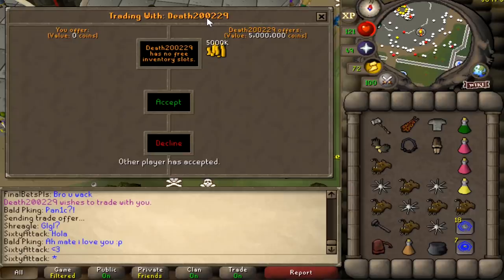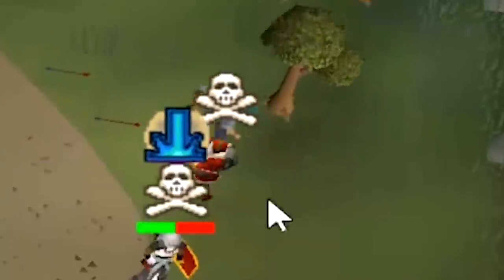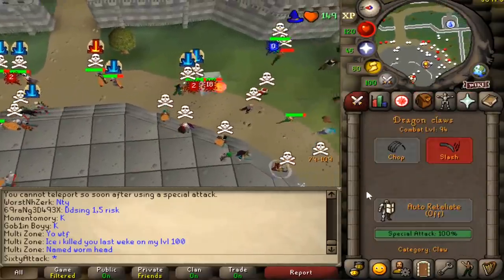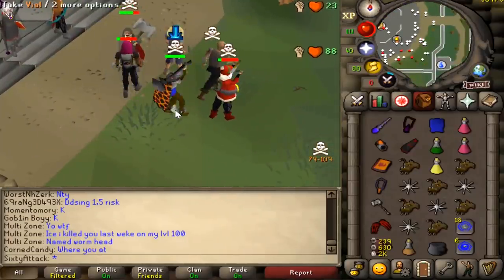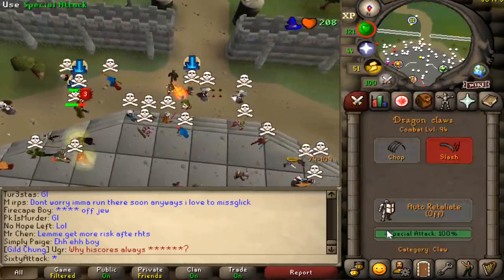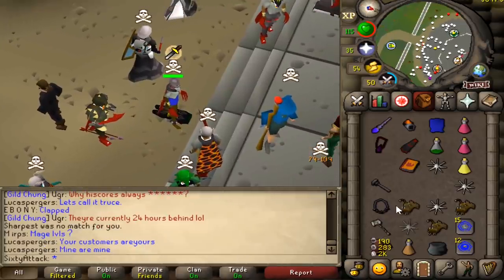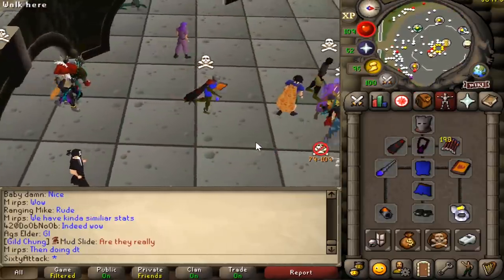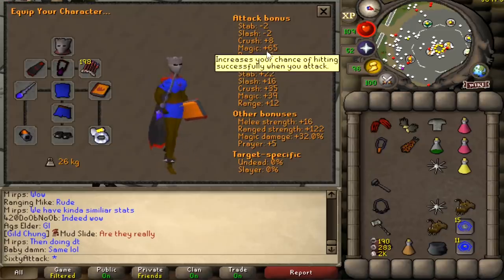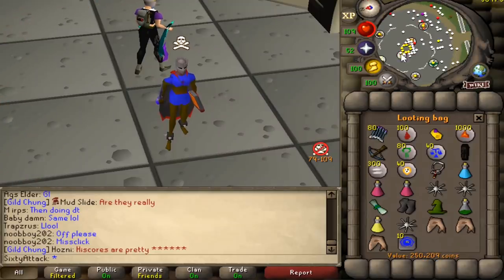We're getting 5 mil from our boy death200229 — thanks man, appreciate it bro. It's Santa! Let's see if we can dragon claw rush Santa Claws. Very close. My GMaul wasn't in the right spot either, so I wasn't able to insta-tick it. What's messed up as well is my accuracy on magic is hitting just as well with the blue shorts and the woven top as having Dragon Hide. It goes to show how broken magic is since my plus 65 is literally just as accurate as my plus 100. It is 250k — pretty average, was hoping for a little bit more.